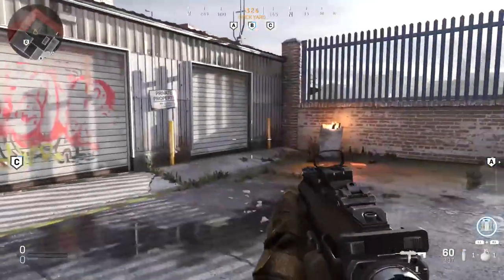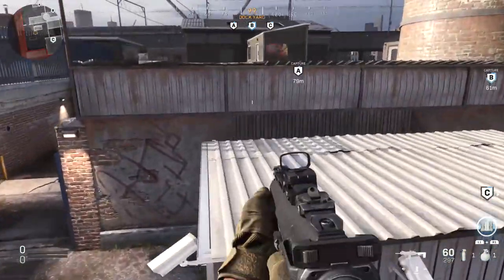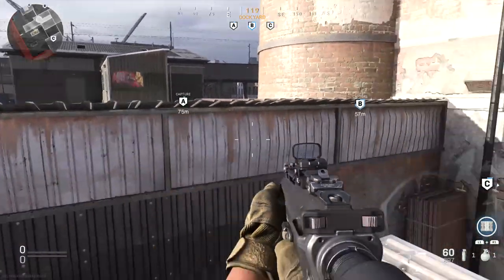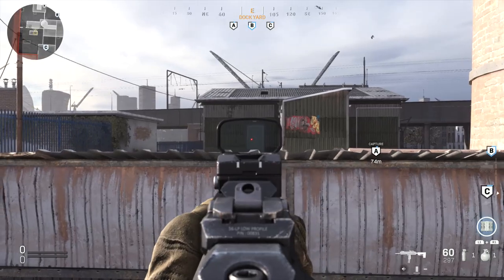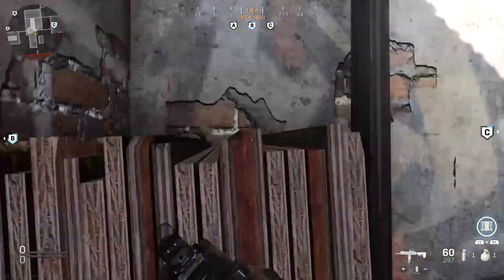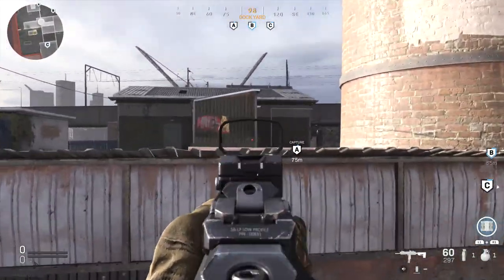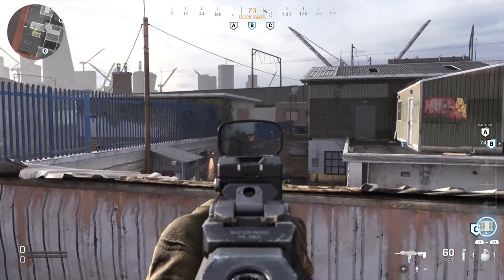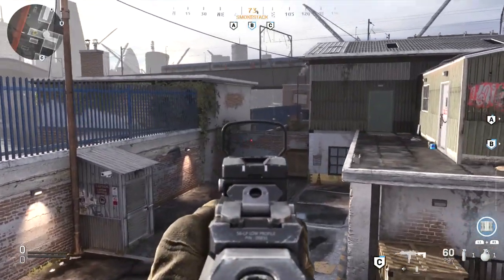A jump spot you may not have known about: from this van you can jump to this area right here, which gives you a great line of sight into the doorways. If people are camping in top green, I really like popping up here for those lines of sight into their doorways. As an alternative to the van, you can also jump up using this area over here — it requires a few more jumps but works just as well. From here you also get a great line of sight to that spot on the wall, where there's a crate on the other side — great for picking those people off.